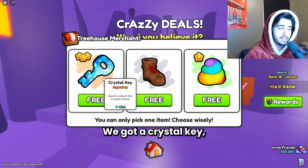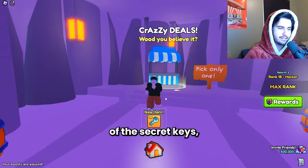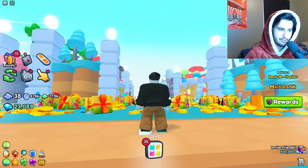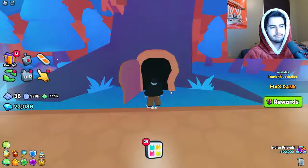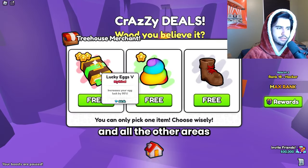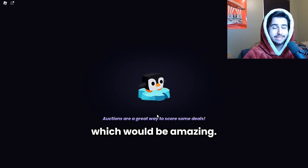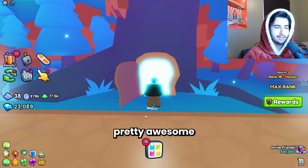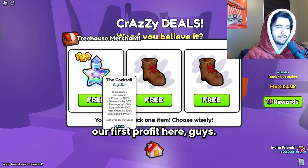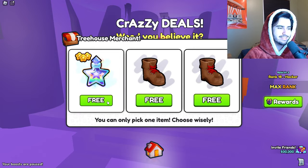We got a crystal key, which is only about a quarter of the price of these secret keys - better than a boot, but this is going rough. I think the max win for this area and all the other areas is actually the overload charm, which would be amazing. It still wouldn't get us profit but it'd be pretty awesome. Then we actually got our first profit - we got the cocktail!